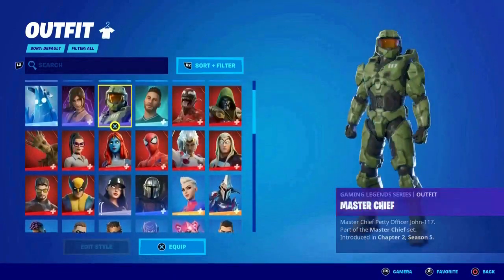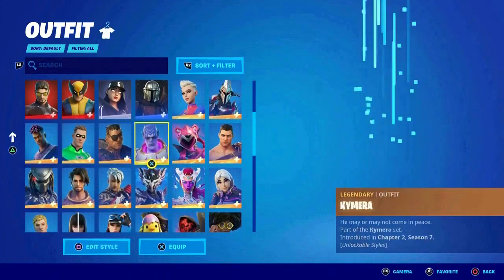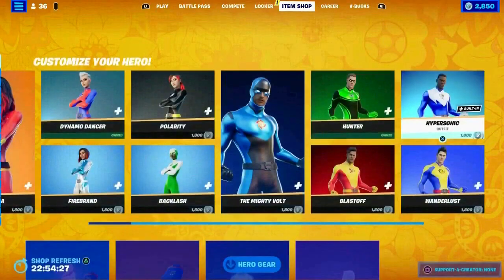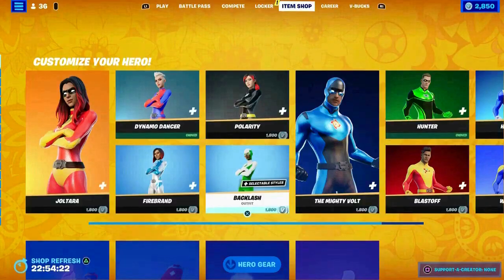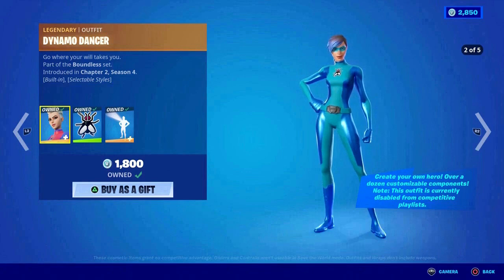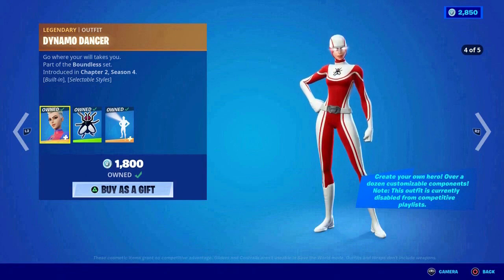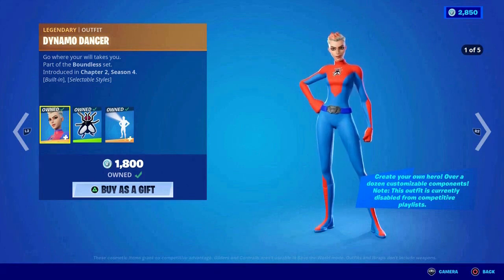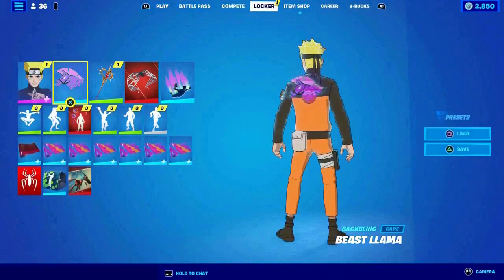I'm gonna show you how to get all black and all white on the superhero skin. I have the hunter and this other one — these are the best ones. If you have her, you can get this character too. I usually use this one because it's one of the best. I'll show you step by step, no rushing.